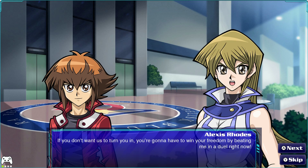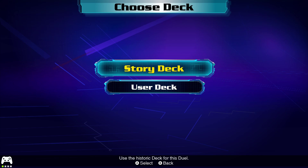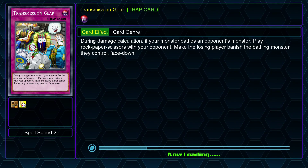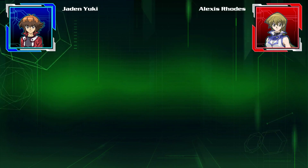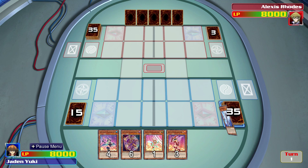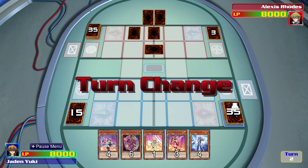"If you don't want us to turn you in, you're gonna have to win your freedom by beating me in a duel right now." "If you turn us in, we'll be expelled." "Don't worry, Sai — I won't let that happen. Now let's duel, Alexis." Alright, so we are gonna use the Magician Girl deck for now. Maybe, cause we're gonna be opening Alexis's pack a lot, and I know it has both Cyber Angels and Necroz in it as well.